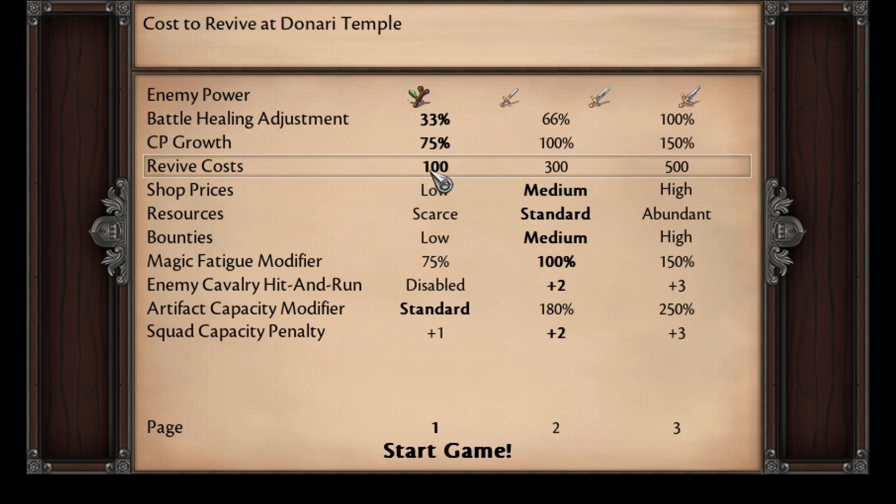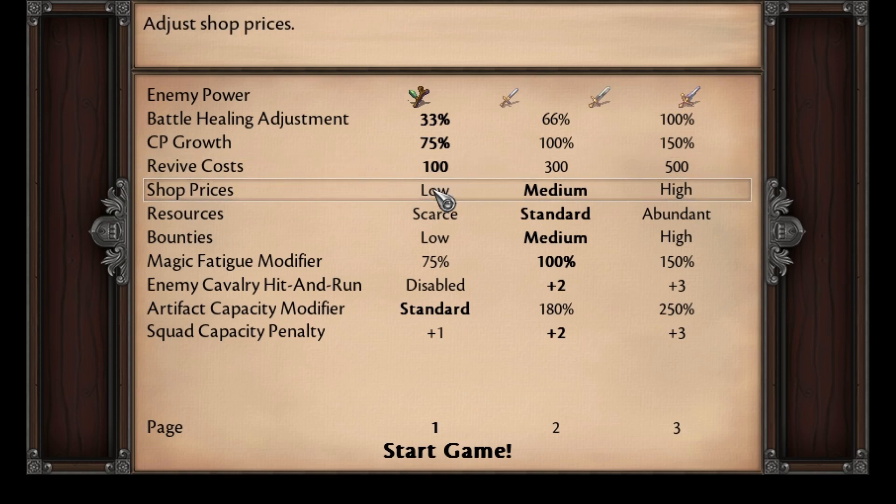In certain maps, the Donari Temple allows you to revive your units. This option allows you to increase the cost of that service. Shop prices — pretty obvious — it adjusts the price of things in the shop.